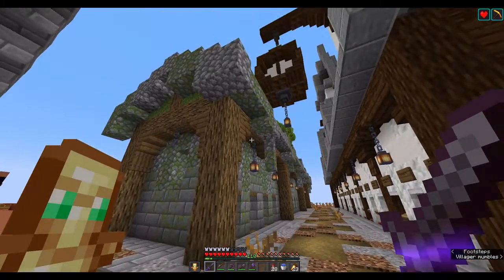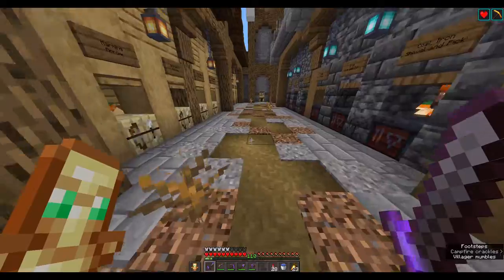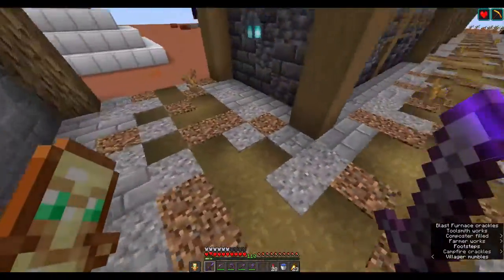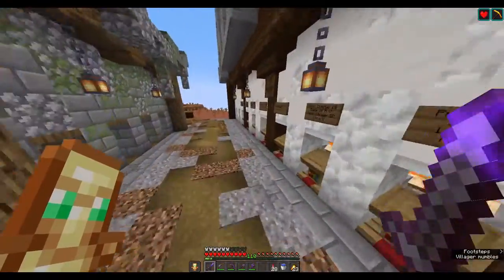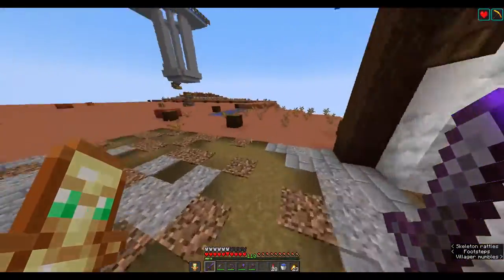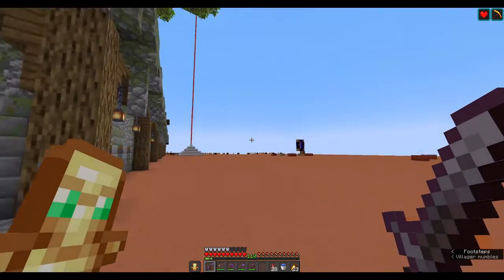Last episode, we made these 4 villager trading halls that you guys can see right now in front of your eyes, and in between episodes, I made this pathway right here. It's a pretty simple pathway design, but I think that it really ties in all of the builds together, and I think that this will continue on throughout the whole industrial district.